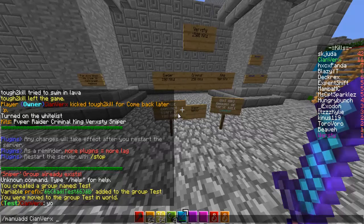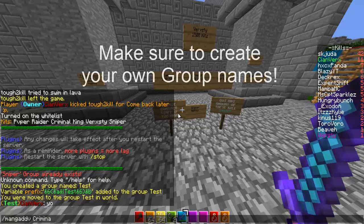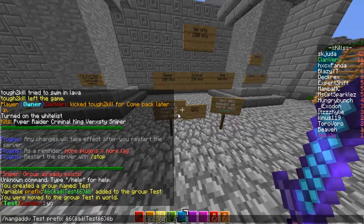Then you just do that for all the other groups you want to make — so like raider, mang add raider, mang add criminal, king, and versi. Then for the prefix make sure you type prefix. Say if you just want like brackets or hollow formatting, you can do that.